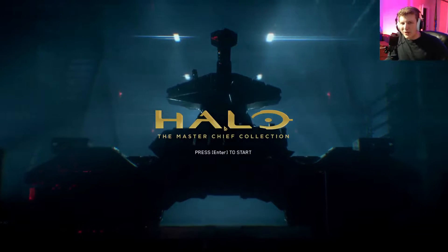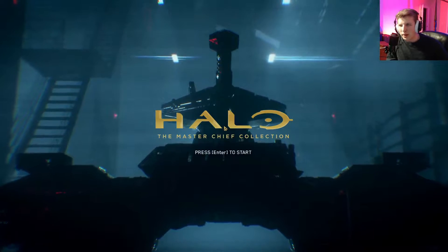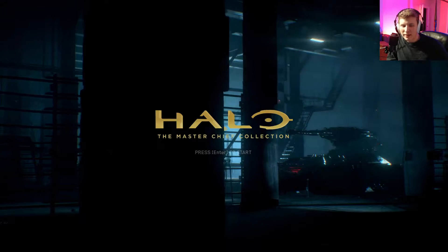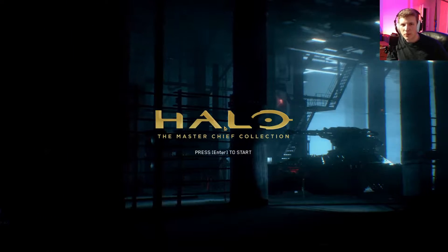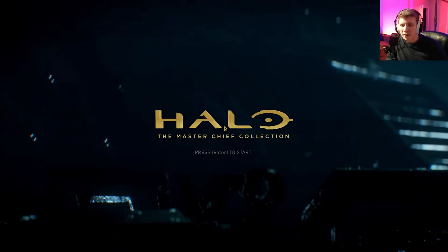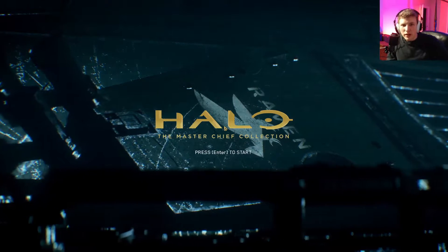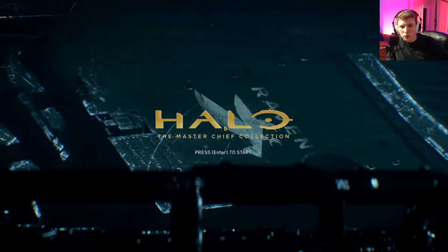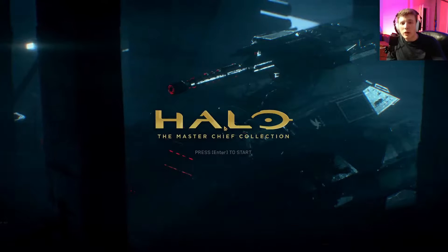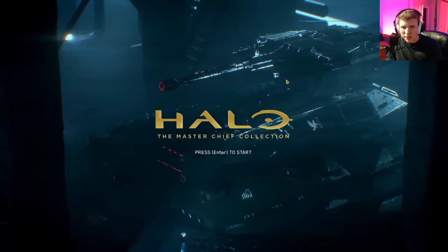Hey everybody, it's me Wildman Beats, and this is going to be episode 7 of Halo 4. Cortana kind of botched our shot at shooting down the Didact, but we've chased him through slip space and now we've got to stop him from activating the Halo ring. We need to get into the base and evacuate the marines holding the artifact. Thank you for coming to watch — let's get into it.